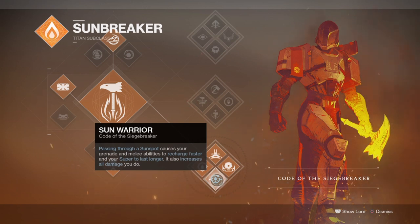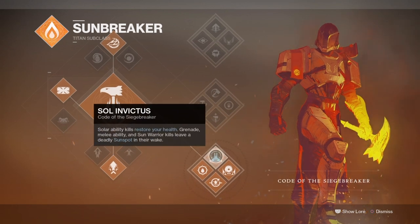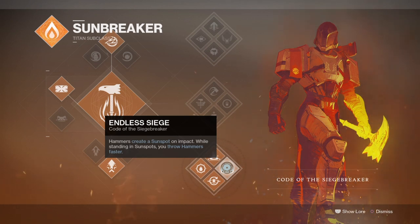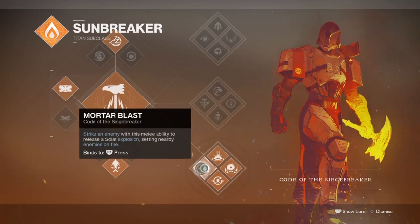With this being the case, the pairing of the subclass with the Traveler's Chosen makes it incredibly more flexible for permanent abilities, as you have the mini version of the Heart of the Flame on you. Making use of Sol Invictus, Mortar Blast, and Sun Warrior will provide a vast increase to our natural flow of abilities and allow our sidearm exotic trait to kick in whenever we feel ready. If we step into our sunspots we not only get a 20% damage buff, but thanks to the Sun Warrior perk we can create more sunspots and thus endlessly have them on the go wherever we are — a mini version of the Heart of the Flame but better as it's more instant.